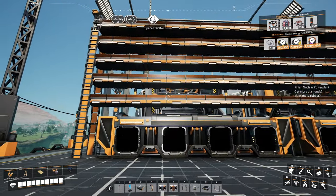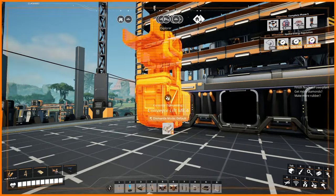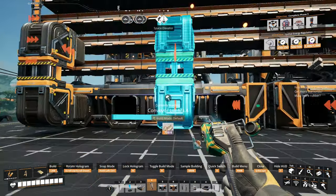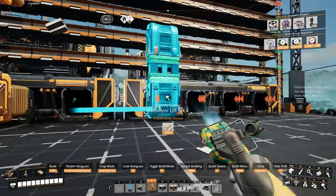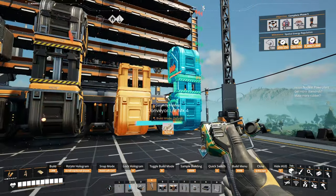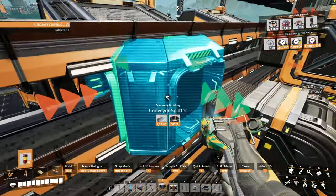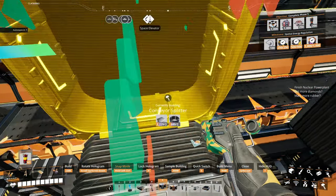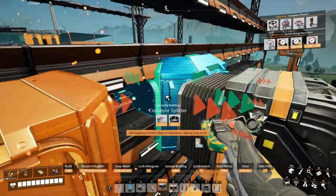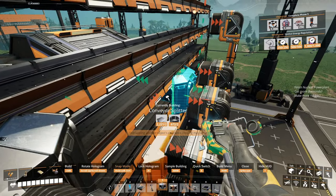This is a pretty simple build, actually — compared to some of our other ones, there's nothing too fancy going on here. We get the lifts placed here and just kind of get them relatively to the right height. It doesn't have to be perfect, just enough that the snapping will work. At this point, I usually will jump up on top of one of these to get our splitters. It's a little bit of a pain — this is where the hover pack is really nice. If you already have that, definitely use it, but that doesn't show up until a little later in the game.